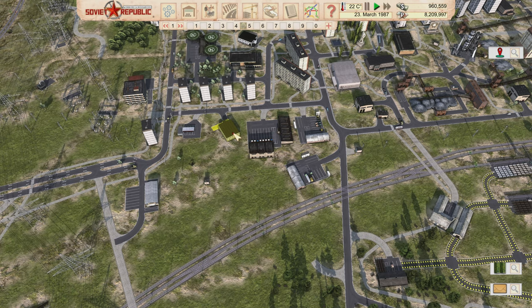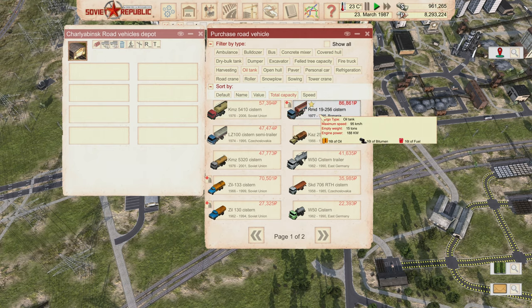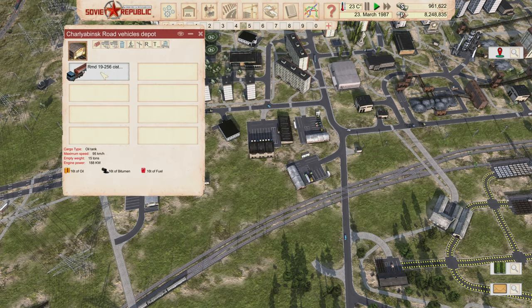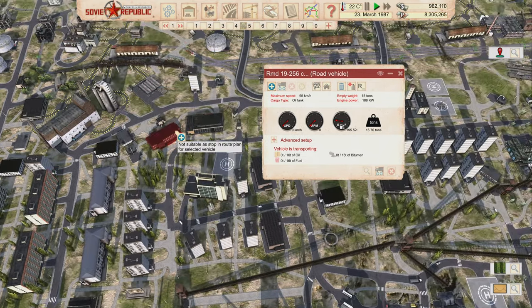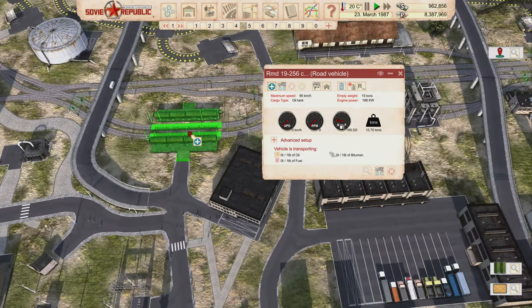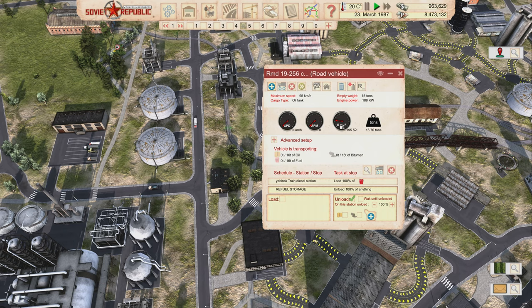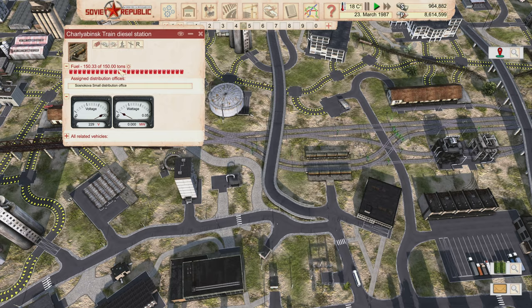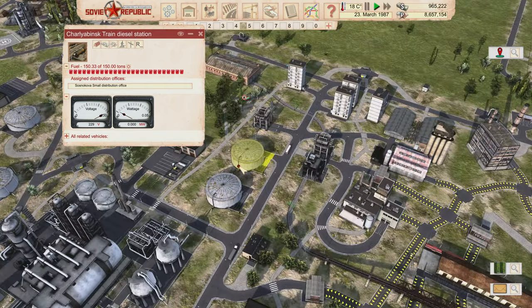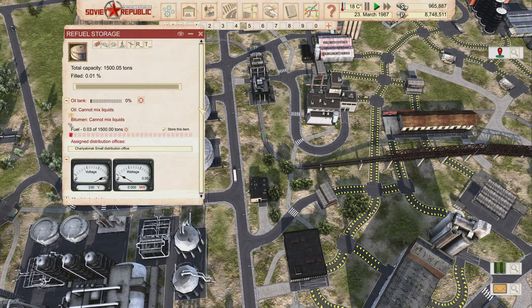That's not good enough — I need to do better. So I'm going to road vehicles and grabbing a big oil tanker. I'll have this oil tanker load fuel and take it all the way over and drop it off here. It doesn't need to wait till unloaded — it just picks up all the fuel stuck in the refueling station so we don't waste it, brings it over, and that cuts us off cleanly.